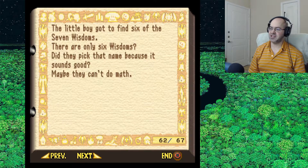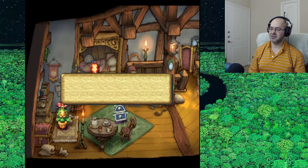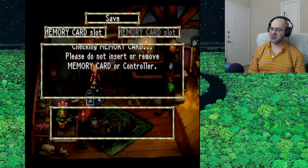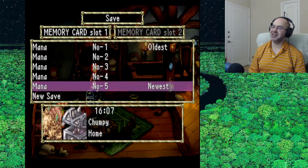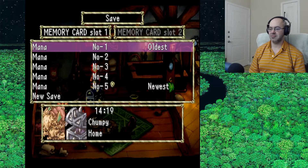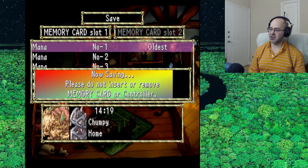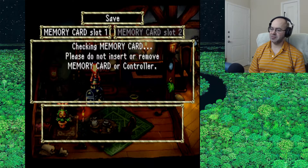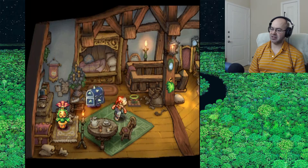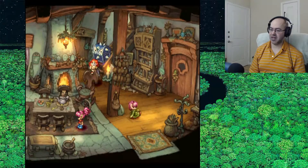The little boy got to find six of the seven wisdoms. There are only six wisdoms? Did they pick that name because it sounds good? Maybe they can't do math. It was a calculated risk, but man, am I bad at math. Alright, what next? We have a few minutes. I guess we could probably take Lark to Gaius — we could certainly do that.